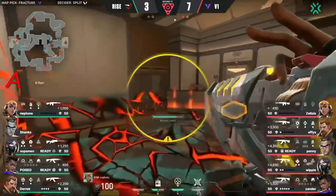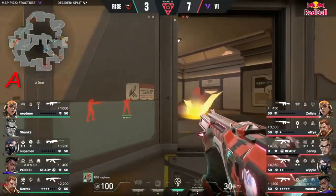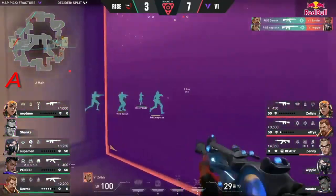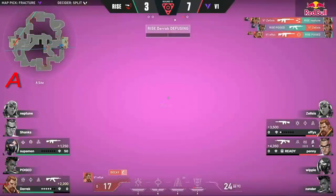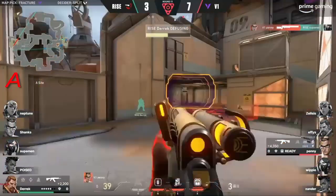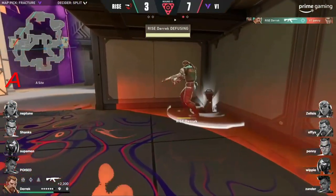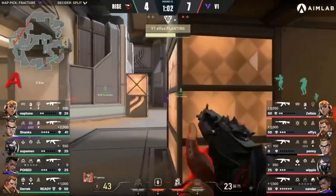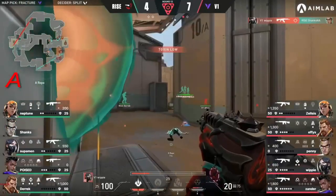Everything going Version One's way here. Neptune — penny took some damage, Neptune feeling heat pressure from all sides, has to back up. They attempt to retake the site as a group. Whippy falls — Rise found the openings they're looking for, but they haven't gotten past Zelsis yet. How much more can he find? It's Effie's now, looking to be the hero for Version One. It's Penny — the one to do it. Derek — he's gonna swing it, the shot doesn't land. Rolling thunder — look at the utility. Shanks falls.